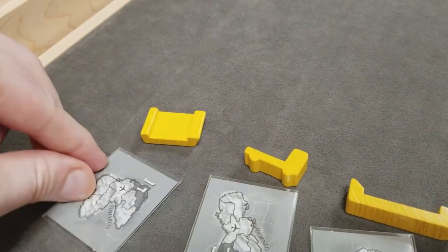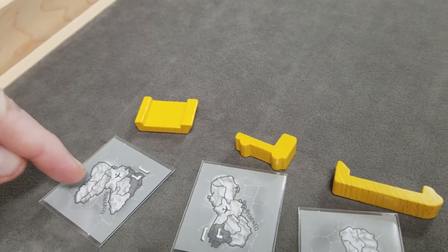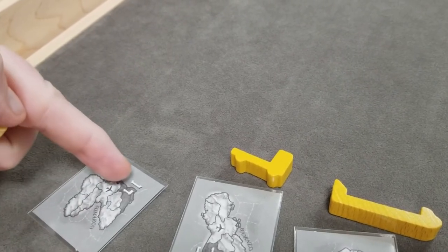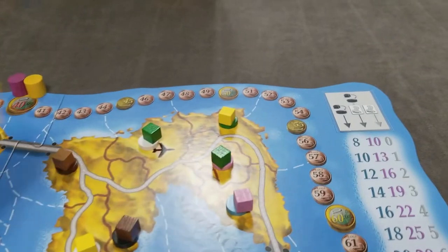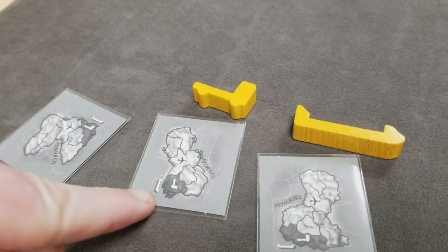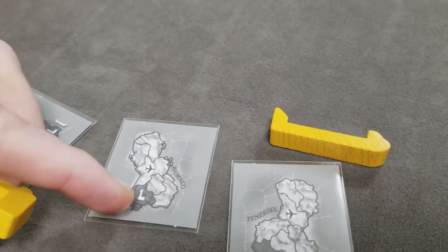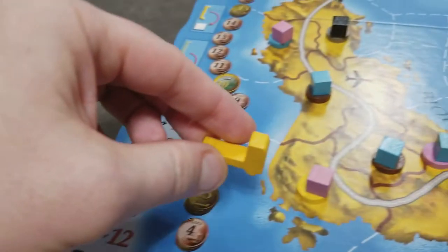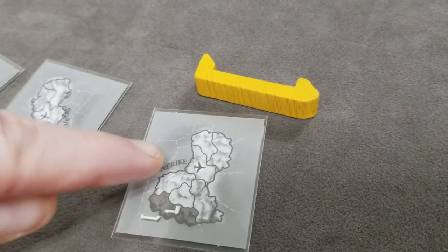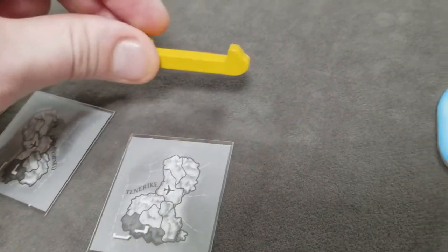For a player's boat, find the matching land territory for their area card and the boat is placed in that sea zone. For the truck, find the corresponding land area and place the truck there. For the airplane, find the area and place it at the matching spot.